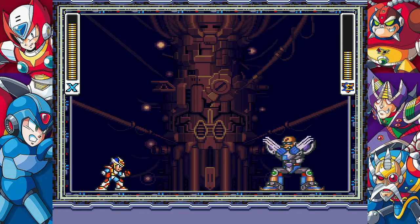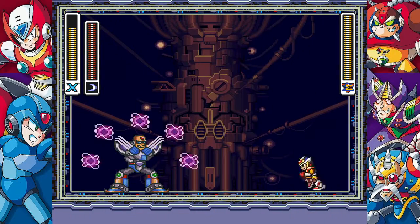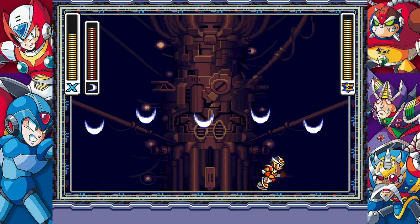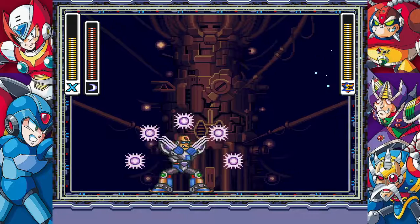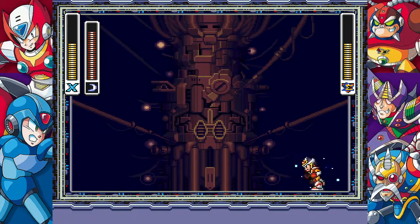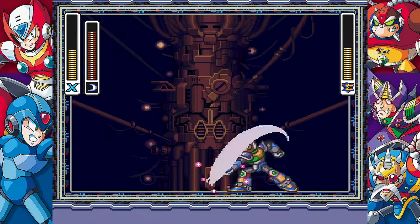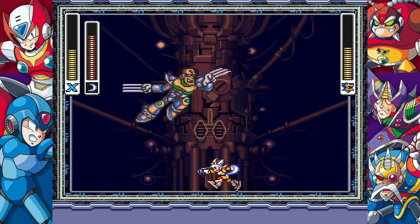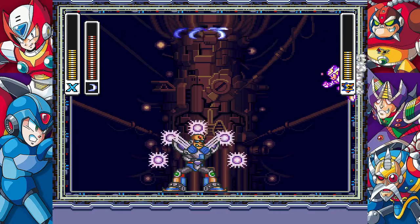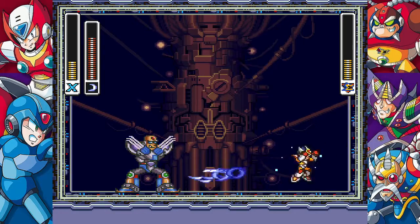He's got Wolverine claws. His weakness is the Sonic Slicer, and he likes to hit you like a damn truck. He likes to teleport and then dive bomb you. One of the things I do like is that this energy blast shot is very reminiscent of his weakness from X1 — the Electric Spark. It's literally the Electric Spark; it's his weakness from the last game, which is a fantastic touch.